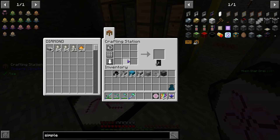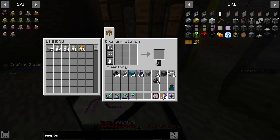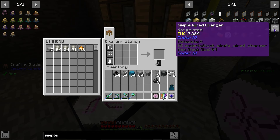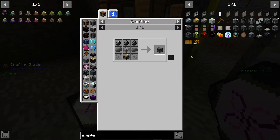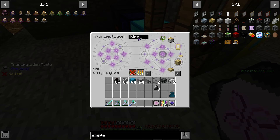We need flint and iron. I'm missing that. Easy — go to Birch: one, two, three for the top. Go to Cobble: one, two, three, four for the outsides.